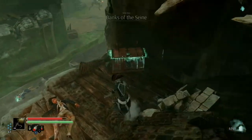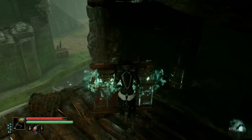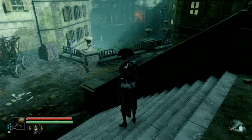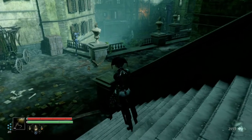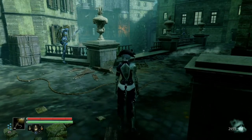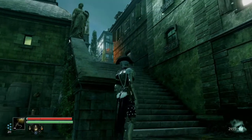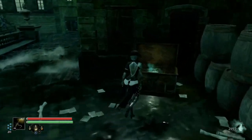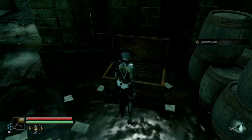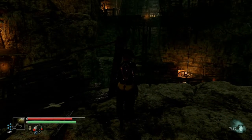Our next health upgrade is in the Tuileries. This is a very notable section — you have the two grenadiers, the two ball dudes, and the checkpoint right above. Don't miss this chest right here because it has a health upgrade.